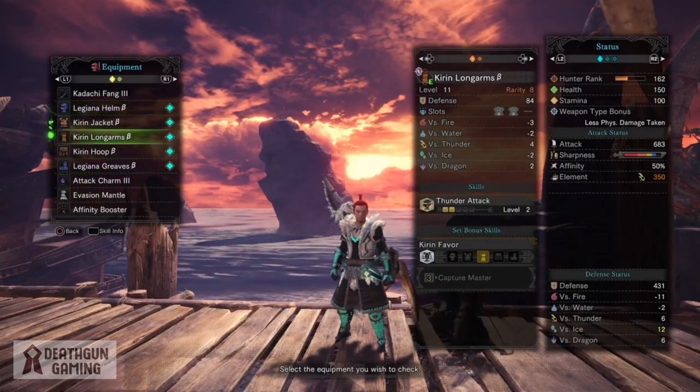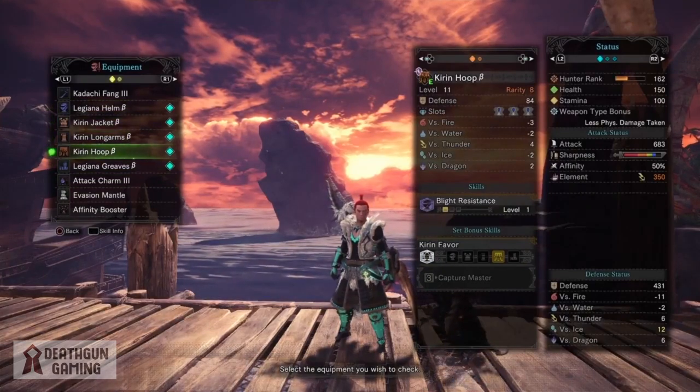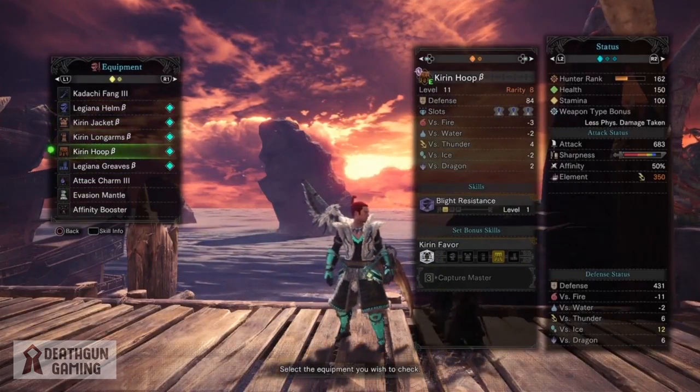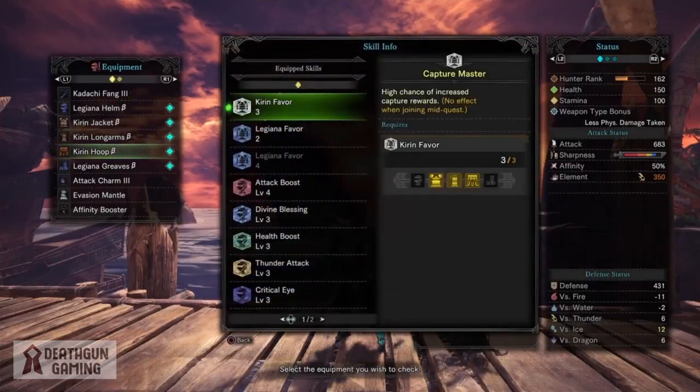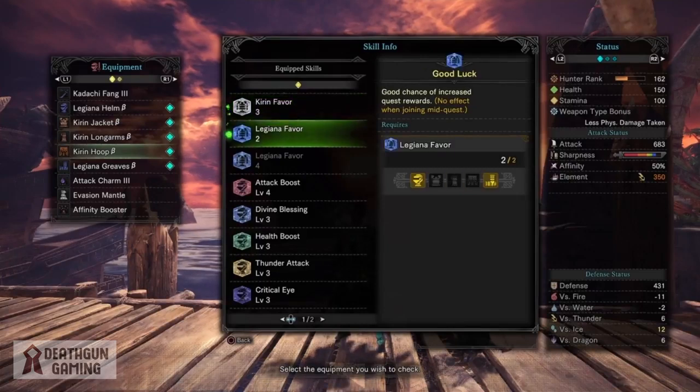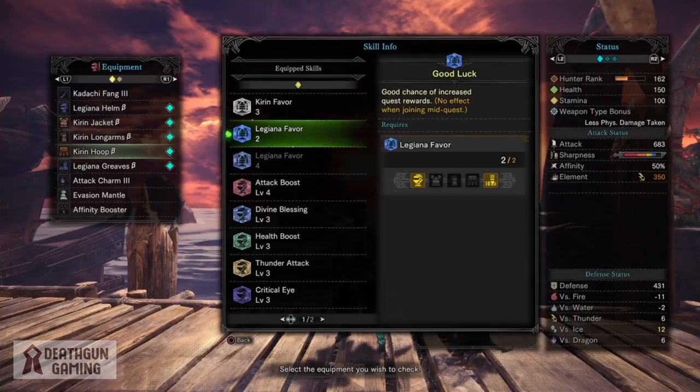The main reason behind all this build is the Kirin set bonus and the Legiana set bonus. Everything works very nicely, so let's take a look at our skills. First off we have the Kirin favor, which gives you a higher chance of increased capture rewards, and the Legiana favor, which gives you a good chance to actually get more loot from quest rewards.